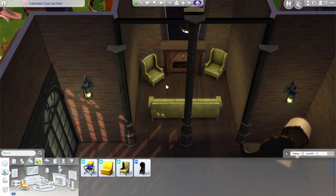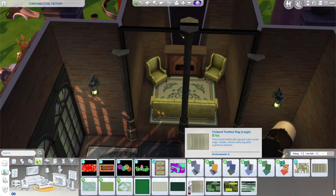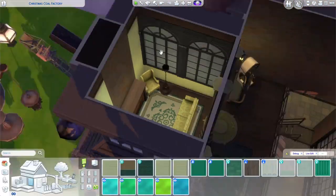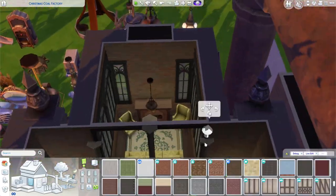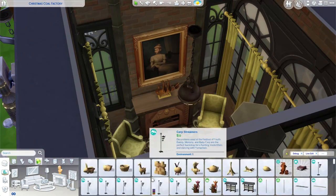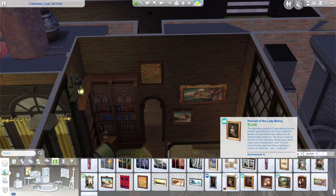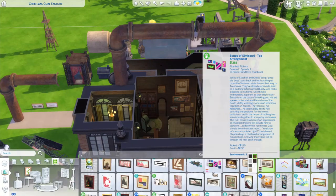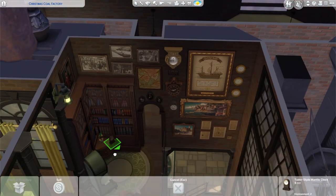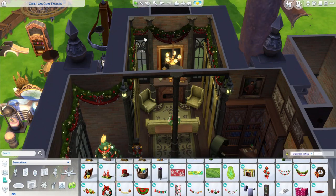I created a little living room area with a fireplace — a cozy little place because it's supposed to be a Christmas build. One of the things we had to include was a Christmas tree in each of our builds. I wanted this area to be where they celebrate Christmas together. I liked the idea of using greens, bronzes, and coppers for that 1800s feel — Discover University furniture is really good for that. I covered one wall with pictures because I didn't know what else to do on it.